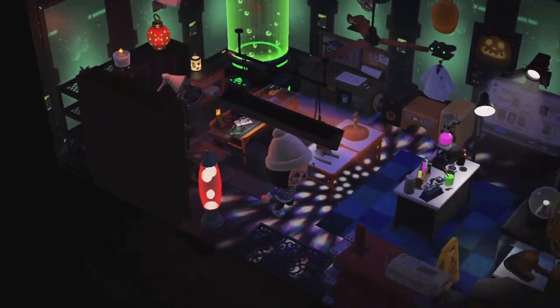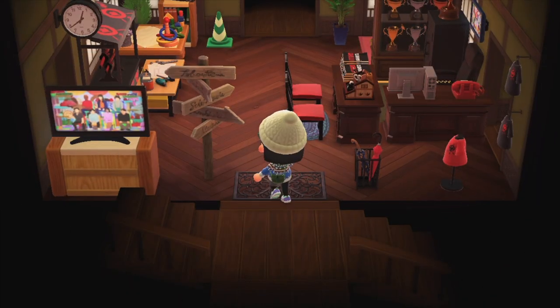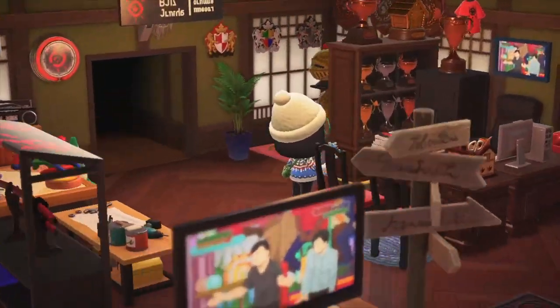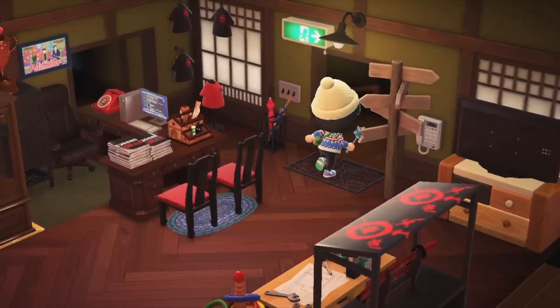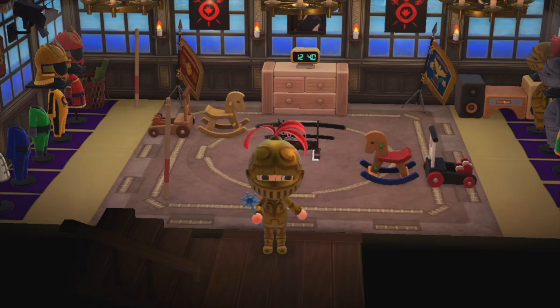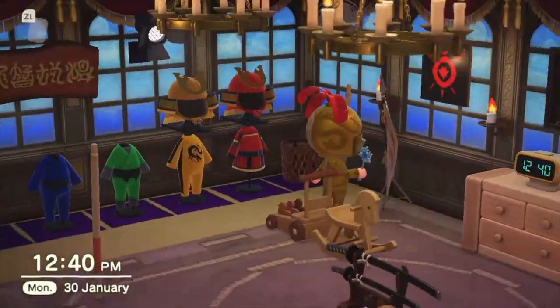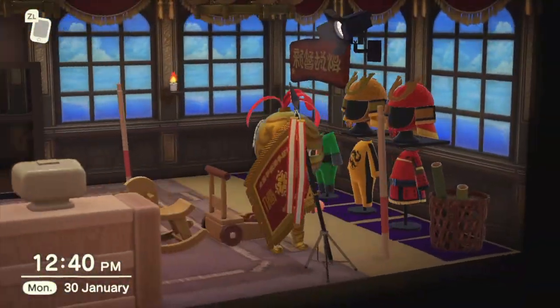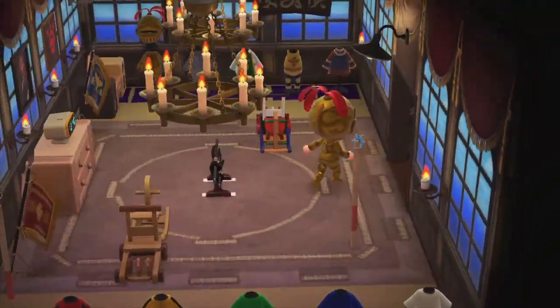Let's check out my partner's room. He practices historical sword fighting at a school in Vancouver called the Academy Duello, so I recreated the school in his house. His living room is the reception of the sword school — he also teaches sword fighting there. His basement is the fencing hall. Let's change into full armor and join the fight — this is a battle between Western martial arts and Eastern martial arts. Who do you think would win?